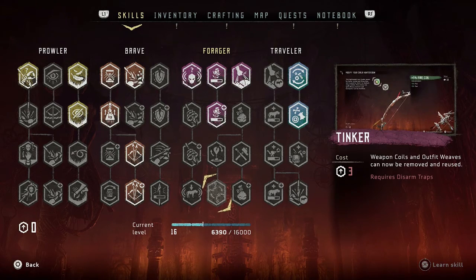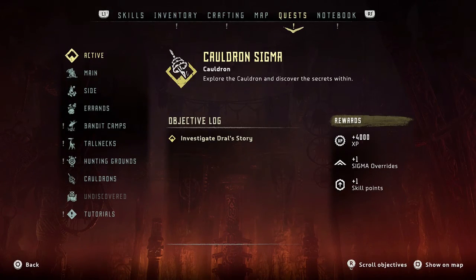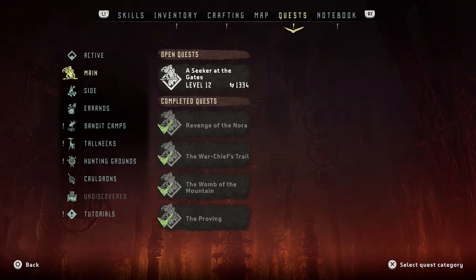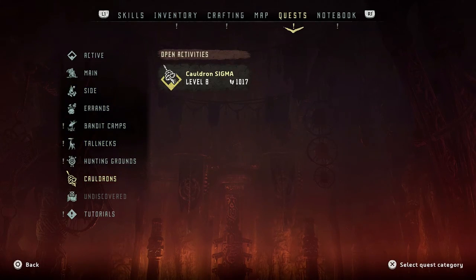So I need six more skill points in order to remove modifications. We're going to be spending a lot of time leveling up. First and foremost, we're going to go after the cauldron.